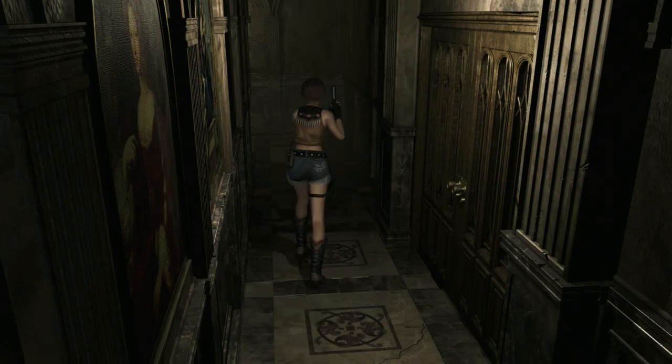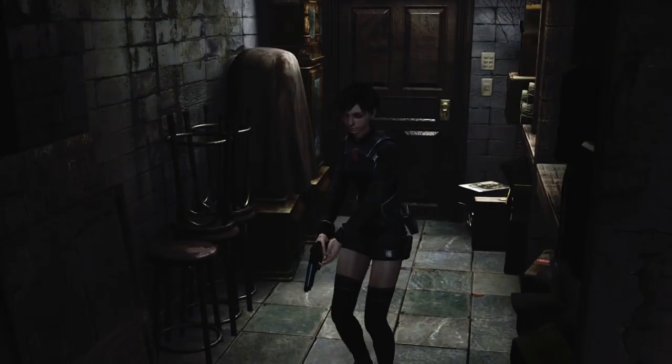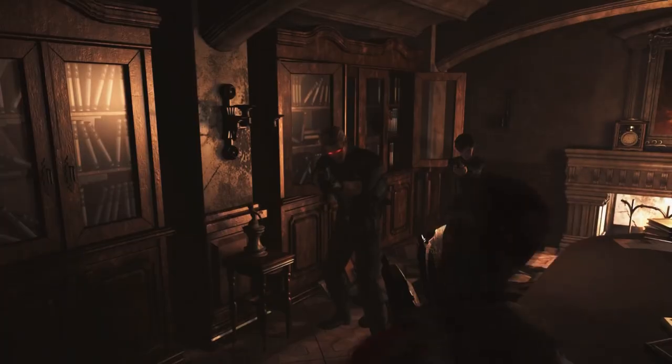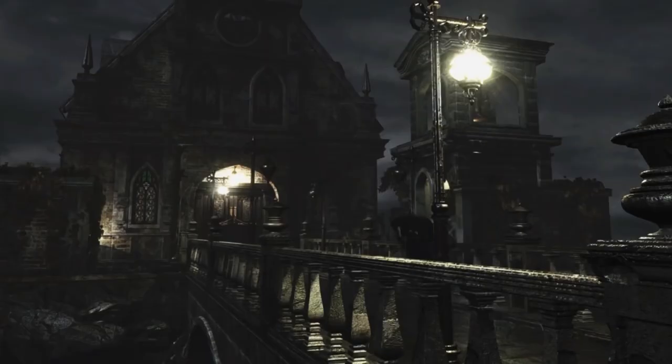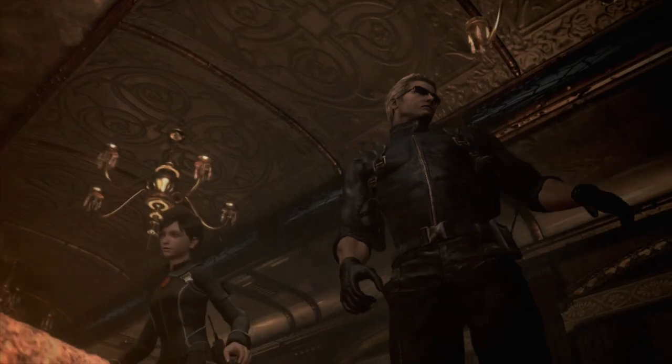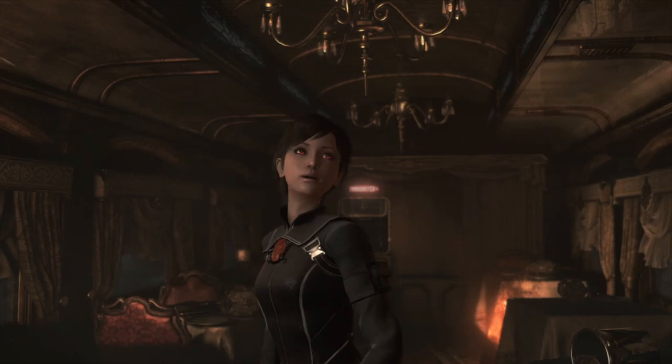Hay nuevo contenido, como más trajes o el modo Wesker, en el que tienes a este personaje acompañado de Rebecca. No es un simple cambio de modelado para Billy, sino que Wesker tiene características propias: su mirada daña a los enemigos cercanos y es capaz de correr muy rápido. Esto anima a rejugar el título.